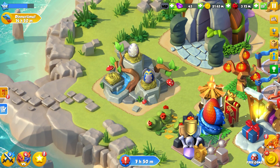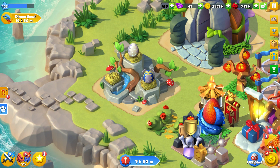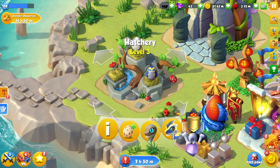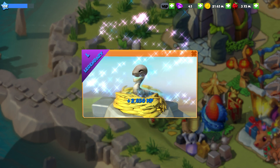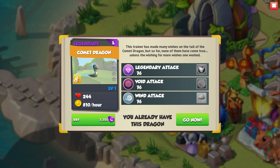Hello everyone and welcome back to another episode of Dragon Mania Legends. Today we are going to be hatching a legendary dragon. If you saw a couple of videos ago, we did actually manage to breed this legendary Comet Dragon on our first try. His egg has a really nice pattern — look at all the white dots. Here he is, our little Comet Dragon.